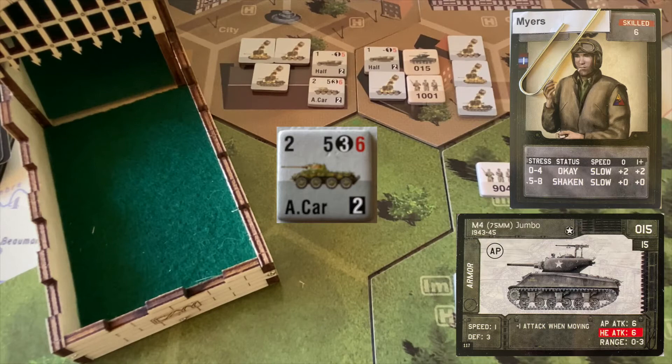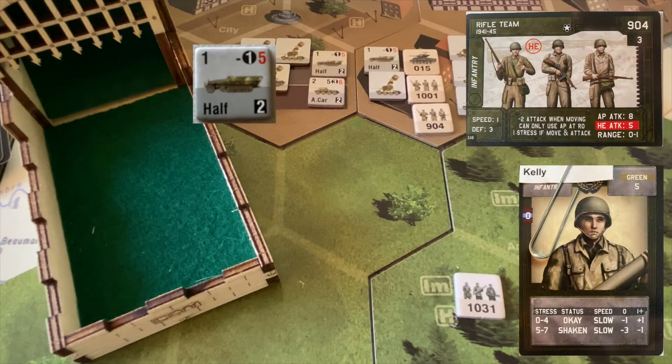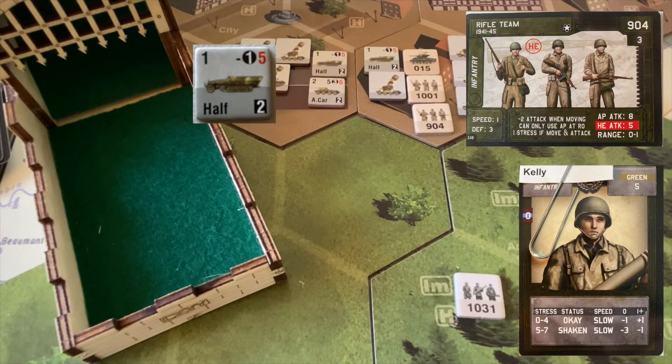Sergeant Kelly rushes forward to try to take out a half-track. He'll incur some stress but he's not cautious so he can move and attack. Against an armored target he needs an eight to hit, but movement penalties cancel out for being in the same hex. At range zero there's still a minus one penalty, so he needs nines or greater — but being in the same hex grants three attacks. Six and a four, then a two — all miss. Sergeant Kelly picks up another point of stress, giving him three to end the battle with.